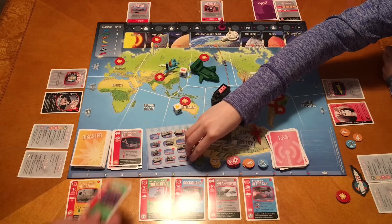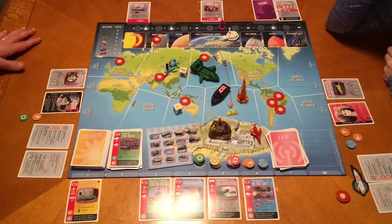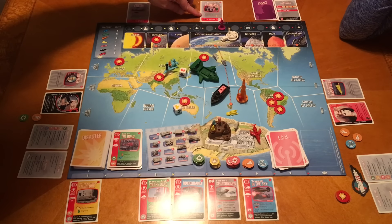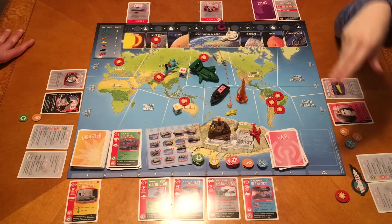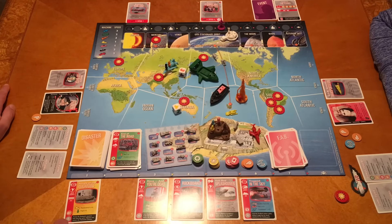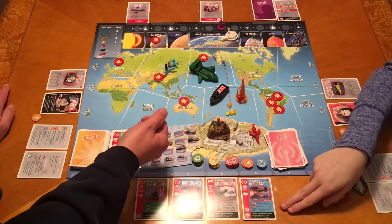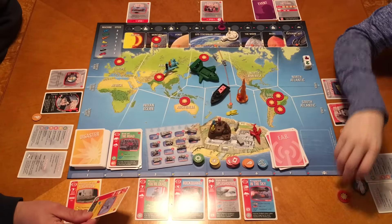We need yellows to get FAB2 working again. We should build the elevator car so those cards don't keep getting moved down. If I get into Thunderbird 2 I can move that over. Draw a card and we have Danger at Ocean Deep in Europe. We need John and Thunderbird 1 if in North Pacific. That's really odd - John stays up in space. We won't worry about this one since it only gives a green.